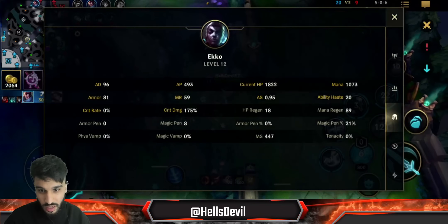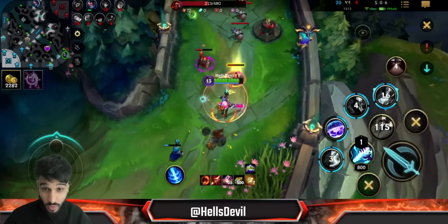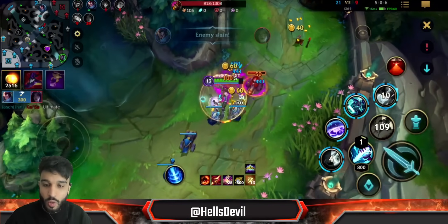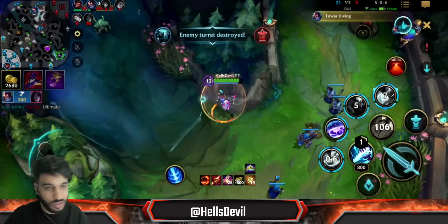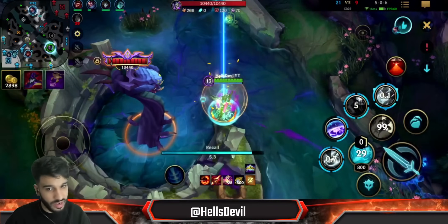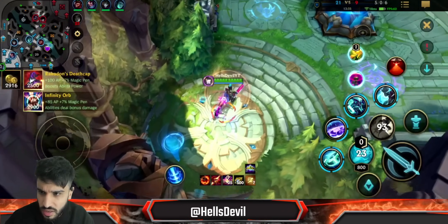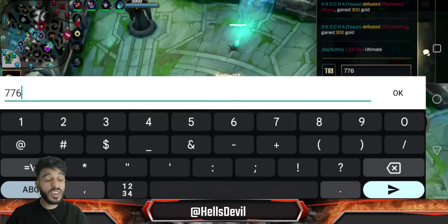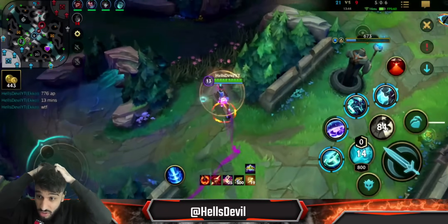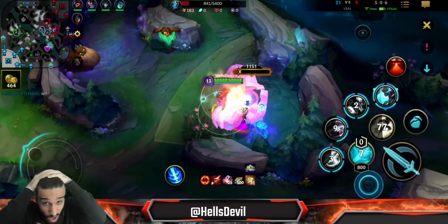The damage I'm about to do is incredible — 493 AP, and I don't even have Rabadon's Deathcap yet. I'm sitting on nearly 500 AP at 13 minutes into the game without a Rabadon's. Now I can get it and I'll have around 750-776 AP. That is a number you could never achieve in the previous update. 776 AP at 13 minutes into the game — that's just unbelievable. But the only way you get that is with this very safe playstyle.